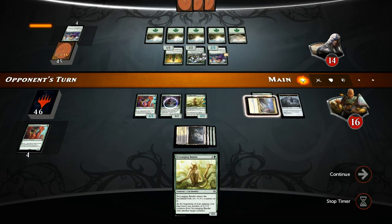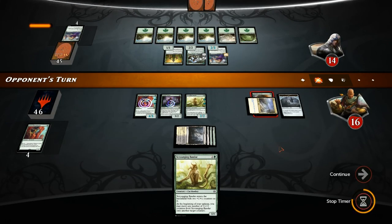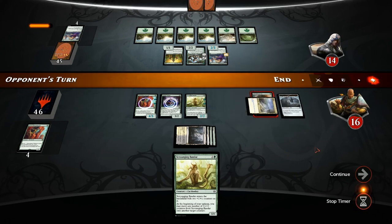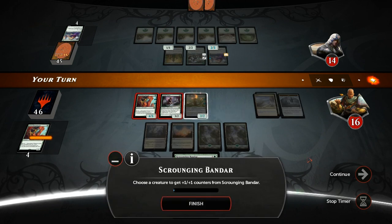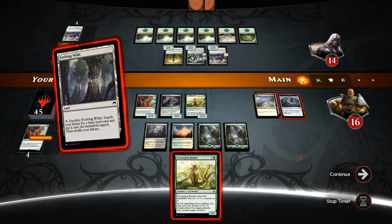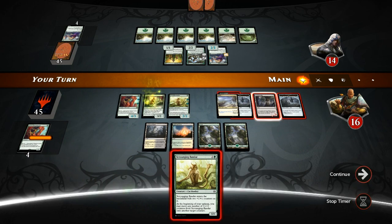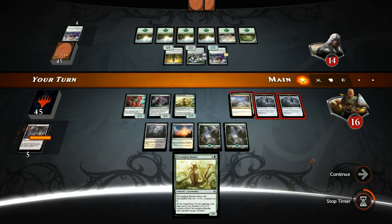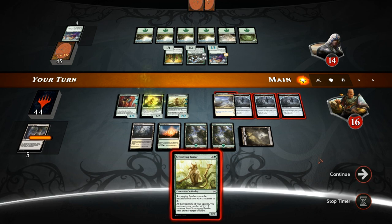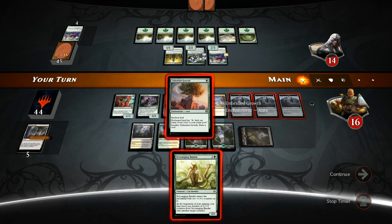We can slowly start accumulating card advantage here. Opponent does still have Nissa, which is one land away from transforming, so we have to try and pressure our opponent so they can't run away with the game thanks to Nissa. I don't think we want to move any counters here since our two creatures can already attack into this board. Evolving Wilds is a nice one, giving us two clue tokens. Let's do that right now, probably getting a swamp. Now the question is do we sack this growth? I think we do — just to see what we draw.